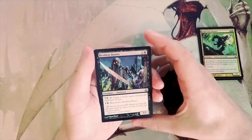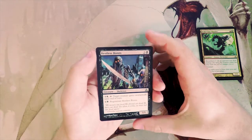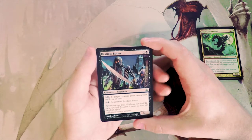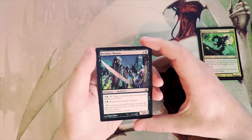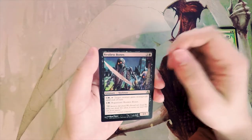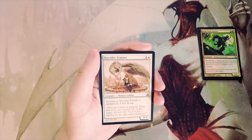Restless Bones — a one-one for three. You can pay three and a black and tap it to give target creature swampwalk until end of turn, and you can also regenerate it for one and a black. I don't like this card personally. The swampwalk is fine if you're against somebody with swamps, but other than that it doesn't have much worth in my opinion.